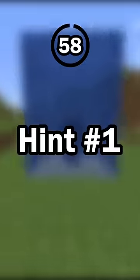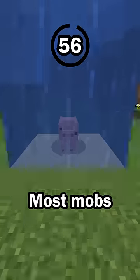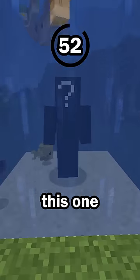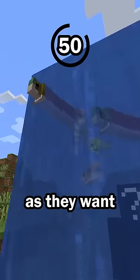Guess the mob in 60 seconds. Hit number 1: This mob can breathe underwater. Most mobs will drown if they are underwater for too long, but a few mobs, including this one, can stay underwater for as long as they want.